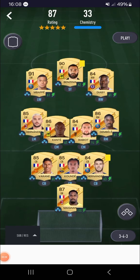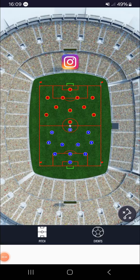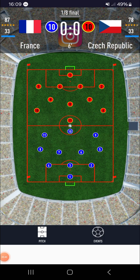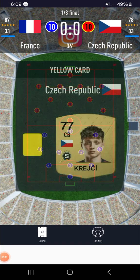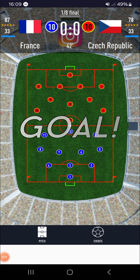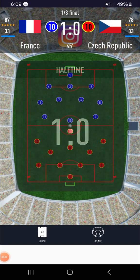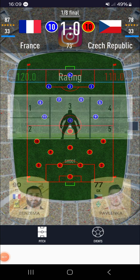We get into our round of 16 game versus Czech Republic. They don't have a bad squad — I can see them reaching the quarter-final stage. Diaby picks up a yellow. They save ours, we save theirs. Krejci gets a yellow, Kufar gets a yellow. We go left and it's in: 1-0. Kufar is out for the next game, so it'll be the backup keeper playing in the quarter-finals. We go left and it's saved. We go top right.